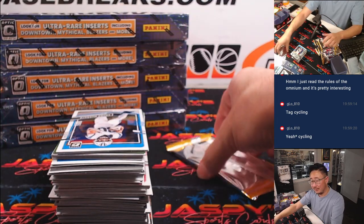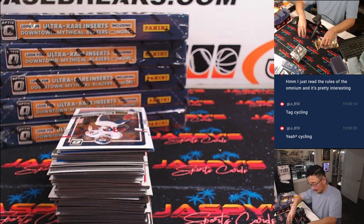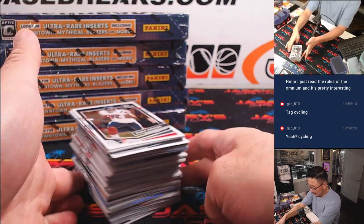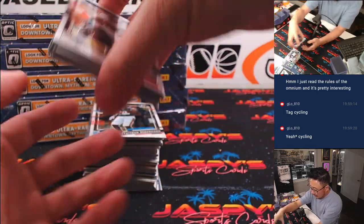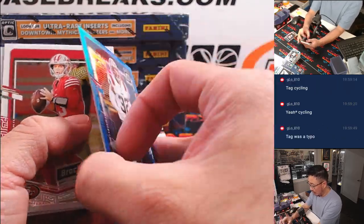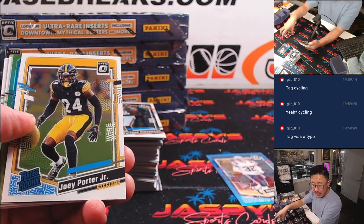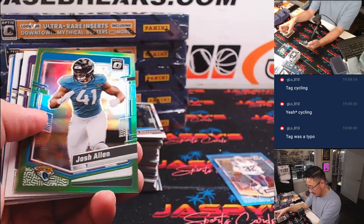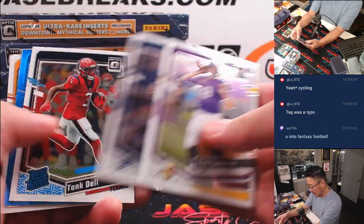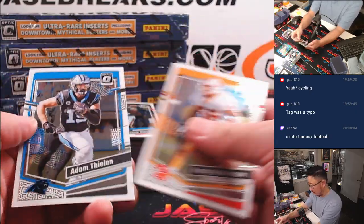Away we go. Box one. There's Devin McCourty to 299 — that'll be for the Patriots, going to Karen. Josh Allen, 20 out of 20, will go to the Jags, that's for Josh. Jared Goff, 299 for the Lions — that'll be for Jordan.